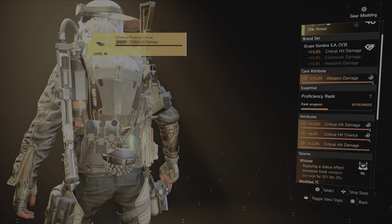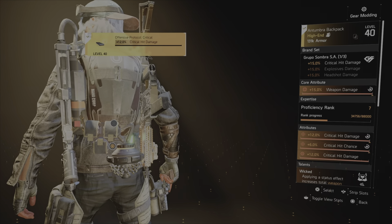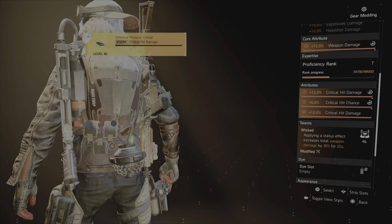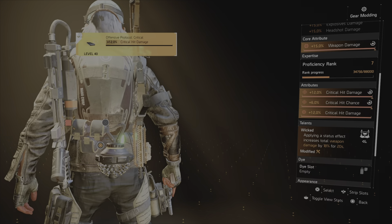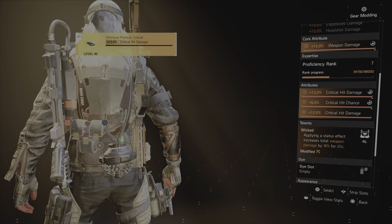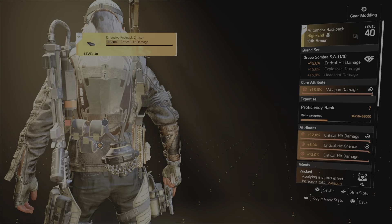And lastly, what brings this whole build together is the talent Wicked on the backpack. The backpack itself is not that important as far as which one you choose — what you want is the talent Wicked. Applying a status effect increases total weapon damage by 18% for 20 seconds. As you're aware, bleed is a status effect, so as soon as you bleed the enemy you are proccing Wicked, gaining that extra 18% weapon damage for 20 seconds. This is the second piece I have modded for the red core attribute, and that puts together the True Patriot bleed build.